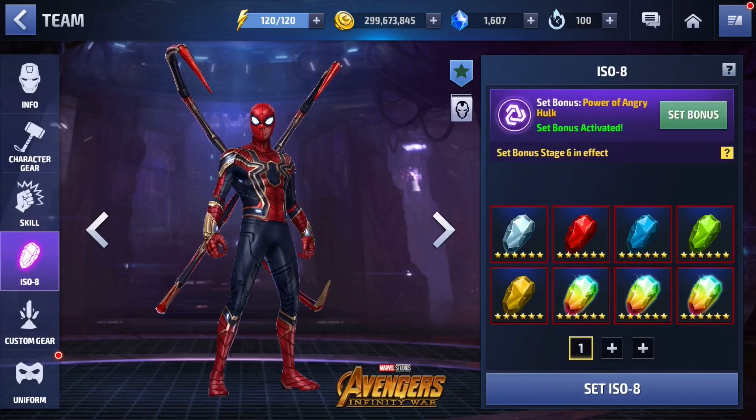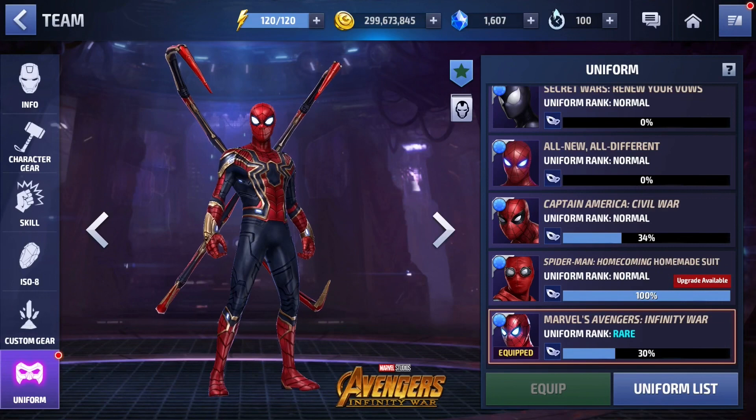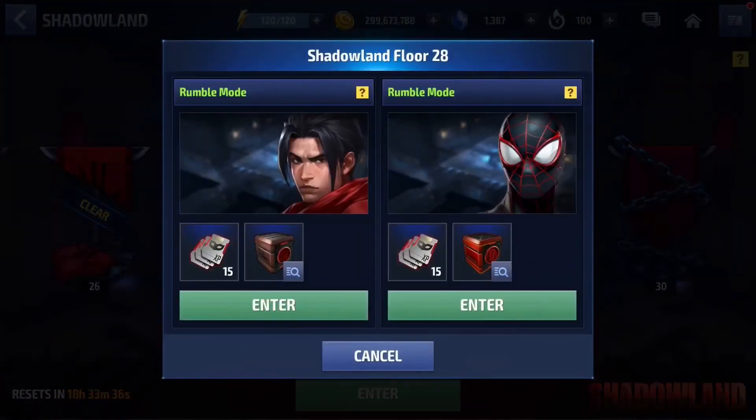My Spider-Man is going to get a lot more work — his ISO set isn't even close to being done yet, so maybe after I finish up Thanos I'll start awakening him. For the obelisk, I have critical damage, critical rate, and a 140 proc, which is pretty much perfect. If it were a 180 or 200 proc I'd probably never change it, but because it's 140 I still want more. I've started ranking up the uniform a little bit and I'll definitely push it all the way to Myth — it's really freaking good.